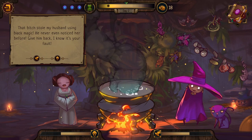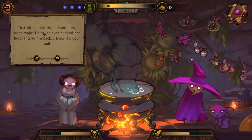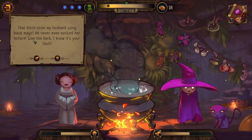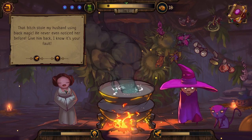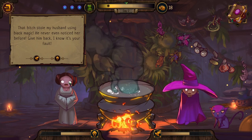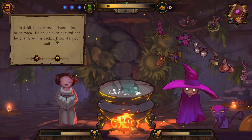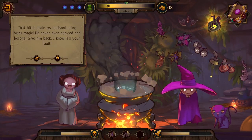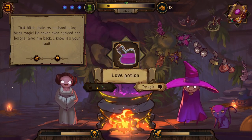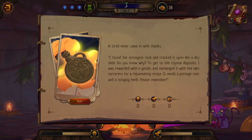Why do we have Princess Leia in the game? She says: 'Help me, old witch, you are my last hope. That woman stole my husband using black magic — he never even noticed her before. Give him back!' Tipping the scales, whoever knocks on my door gets a love potion. 'Here's a love potion — hopefully your husband comes back.' The cat just sits there without any emotion.